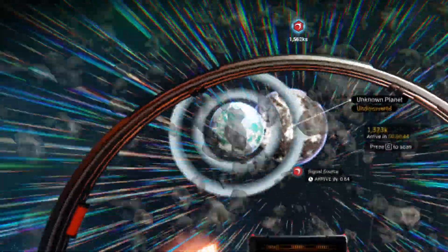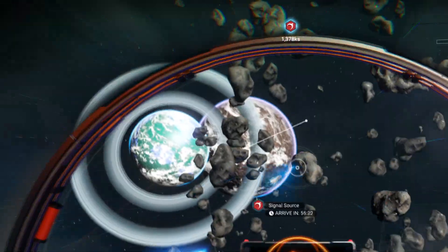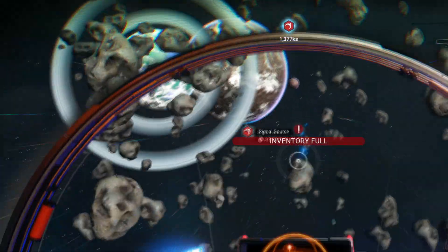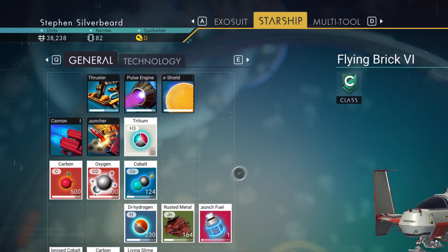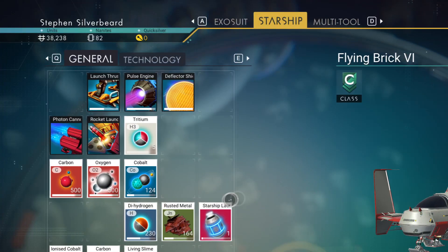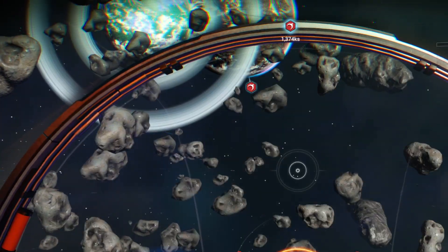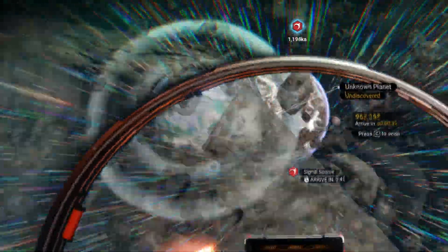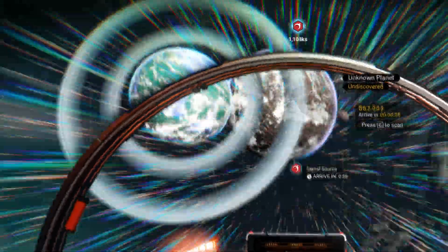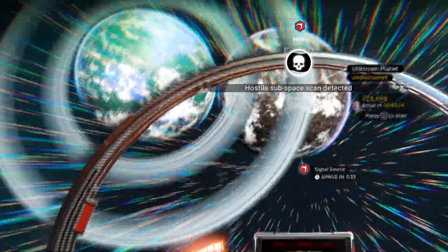There's a planet there with a double ring as well. We might better get a bit of tritium. We've got hostiles coming in and I need to get out of here. I'm not going to get anywhere — I could die here. Keep going, keep going, keep going.